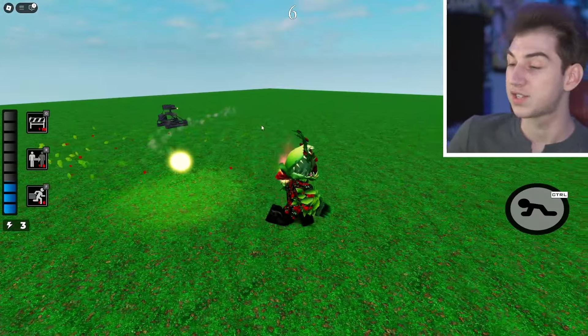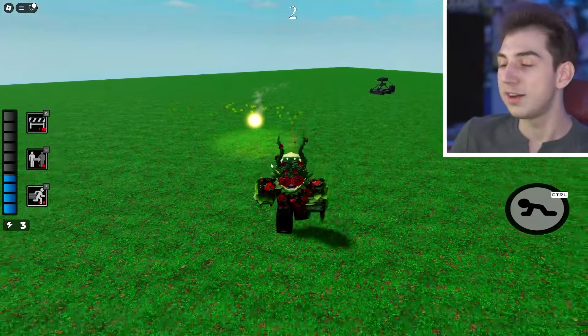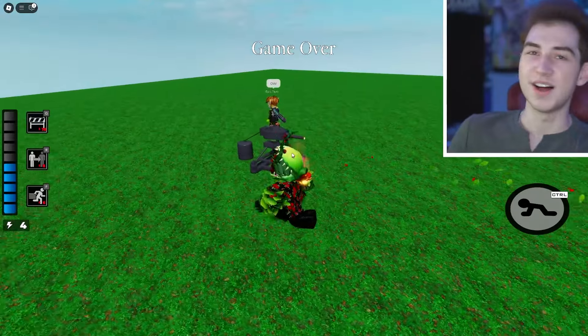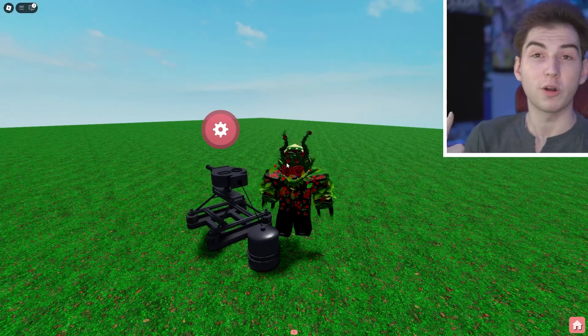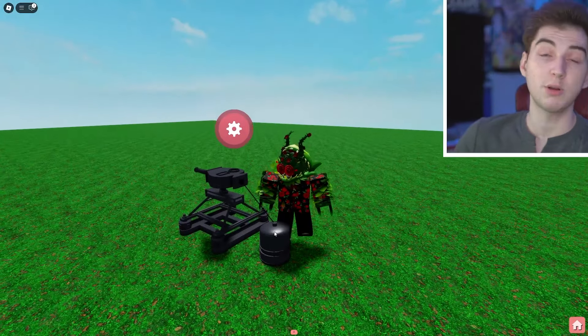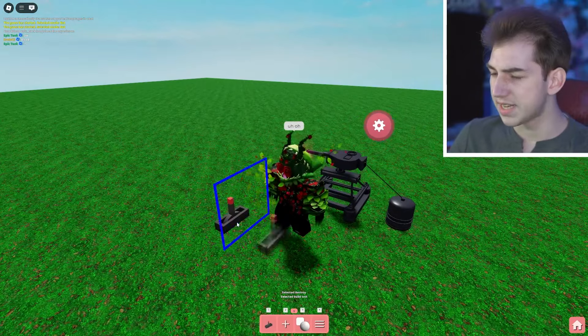Don't worry — the orbs don't last forever. As you can see, that one didn't bump into anything, it just expired. After a while they'll just disappear. So the gun can fire in straight lines or lock directly onto players, and once you place down the gun it starts firing automatically — you don't have to power it.